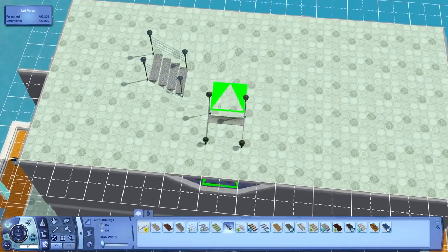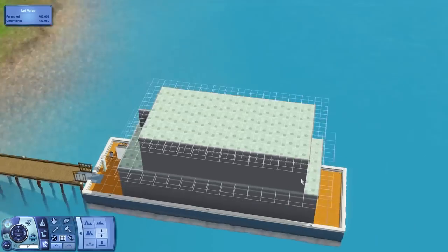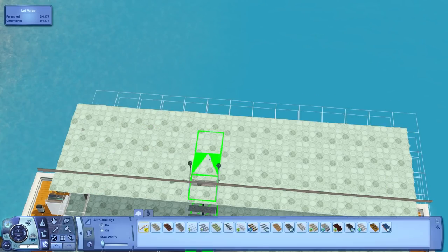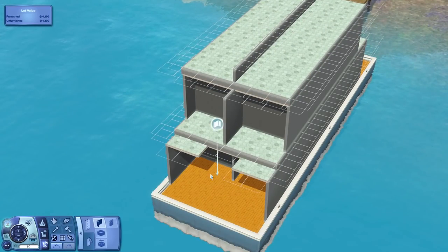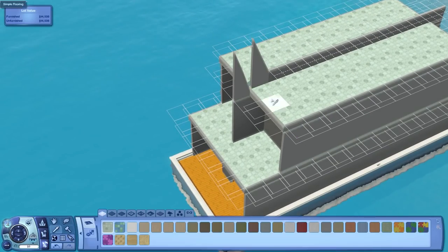So this houseboat ends up having two bedrooms and two full bathrooms. When I say a full bathroom, I mean it's a real bathroom with a tub, shower, and toilet, and not one of those little all-in-one bathrooms. It's three floors - a first floor, a second floor, and then a basement level, which you'll see later.